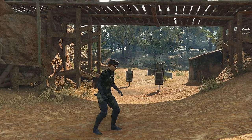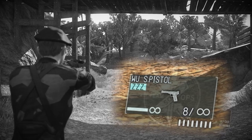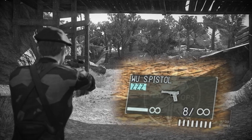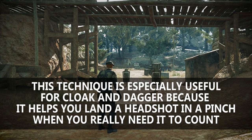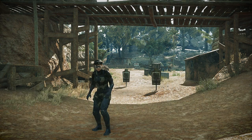So when training with this method, I suggest using the Wu-S pistol because, first of all, it will not knock over the targets, and second of all, if you play a lot of cloak and dagger like I do, then this will be something that you need to get used to using in a pinch. So it goes without saying that this method is for shooting in a pinch and not for standing still.